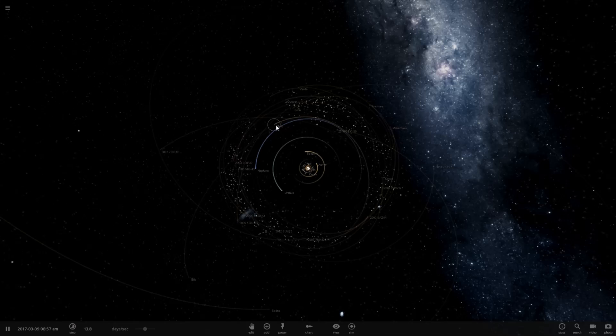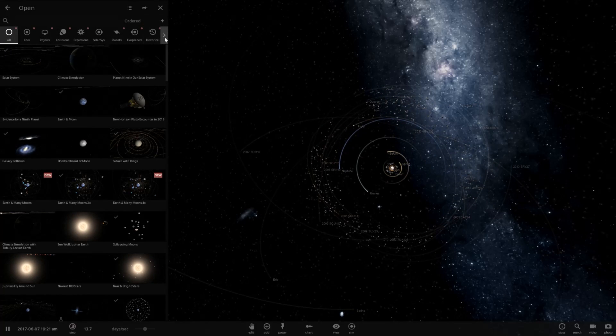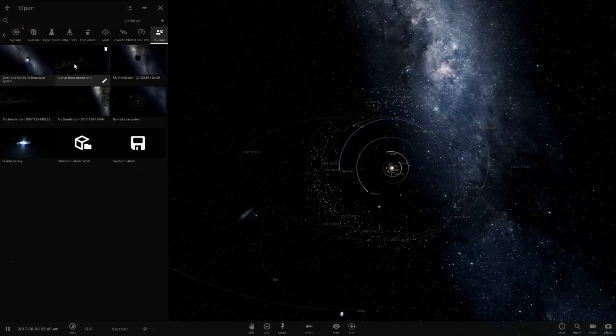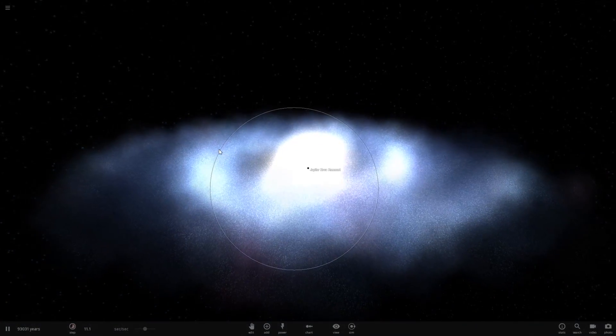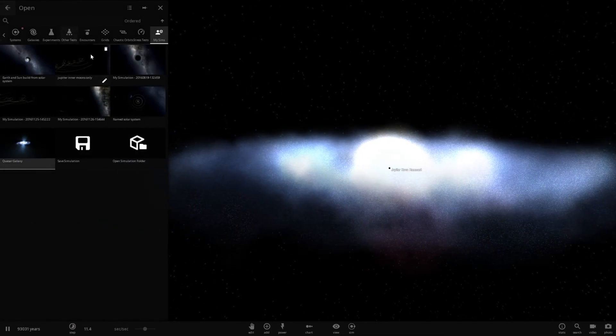I'm not gonna count Pluto. I know it's still a planet, I'm just not gonna count it because that's way out there. Let's go ahead and go to my simulations. I don't think this Quasar galaxy works anymore - no, it doesn't. Yeah, it's still broken. But I have one just called Name Solar System, which removes most of this.